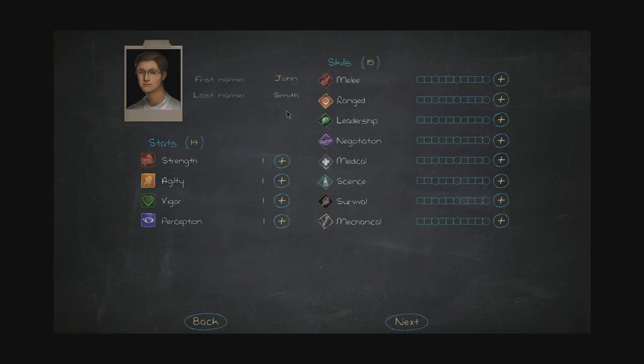Considering it's an RPG — a turn-based RPG — you obviously get lots of skills and stuff. Strength: how physically strong the player is, determines carry weight, contributes to melee damage. Agility: how nimble a character is, determines combat evasion. Vigor: how healthy a player is, determines total hit points. Perception: how keen-eyed and quick to react the player is. We have 14 stat points. Let's be quite beefy, I guess.